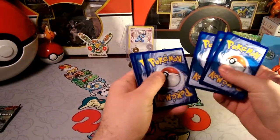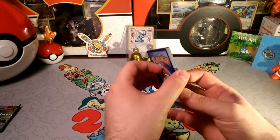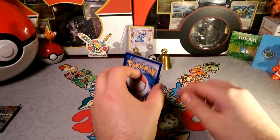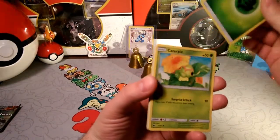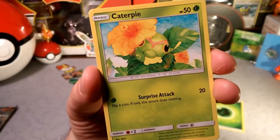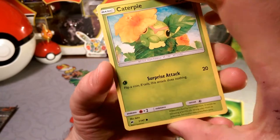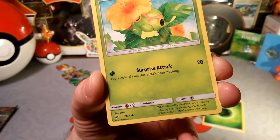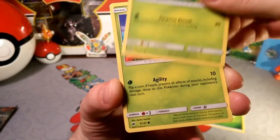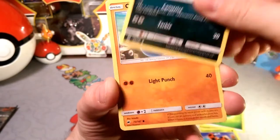Surprise, it's a Caterpie! We're gonna guess a fire energy because fire — grass is weak to fire. I was gonna guess grass too. It's a Caterpie; I really want to guess grass but I feel like I shouldn't. Surprise, it's a Caterpie — looks like he's all chilled out, he's in a la-la, he's having some fun.